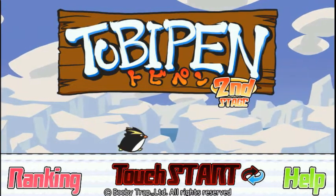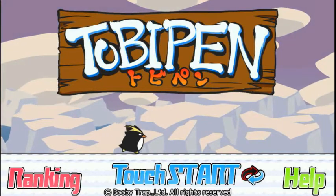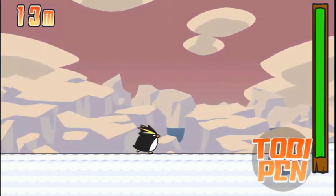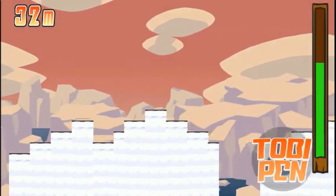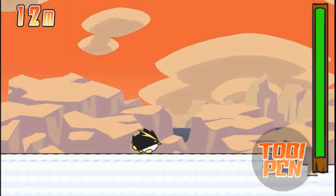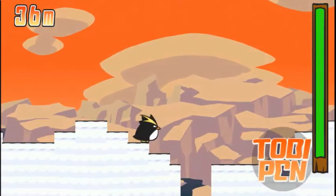Let me grab some pricing info. The second stage is the new thing — you can switch between the old game and the new game by touching this little button here. Basically, the old game is just an infinite runner where you hit the Toby Pen button to make the penguin run, and you swipe up on the meter to make him jump. You use the Toby Pen button to make him go fast, build up meter, and then swipe at the meter to make him use it to jump and fly — even though penguins can't really fly.